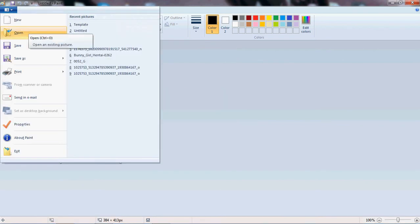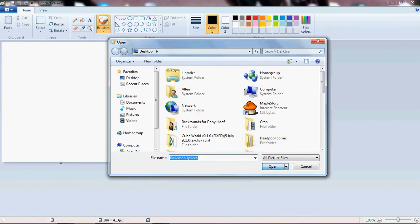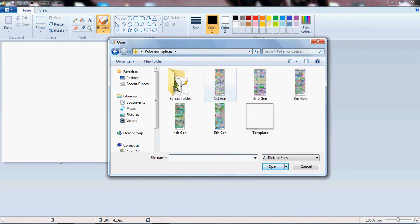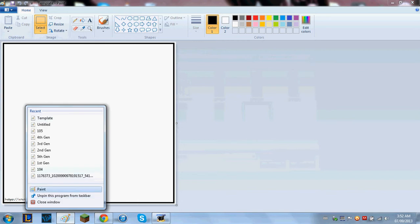Then you open your splices — you get them from whatever. Up over here. Open. So you have — we got the template here, that's what we use. Open another one.